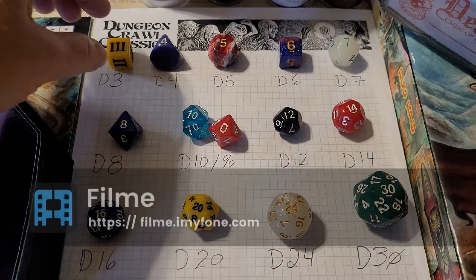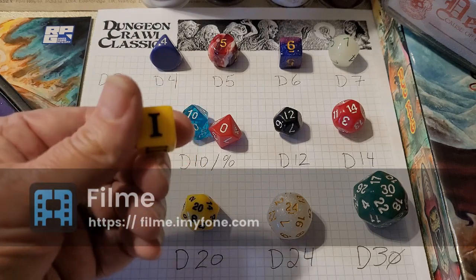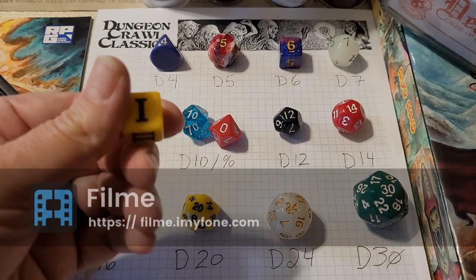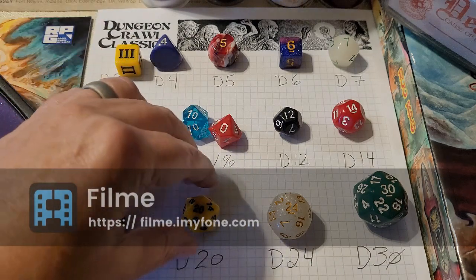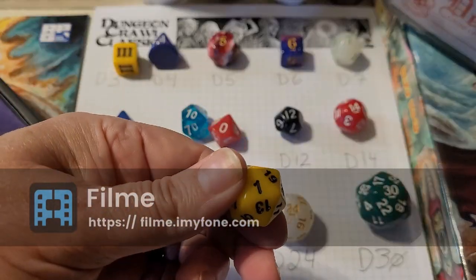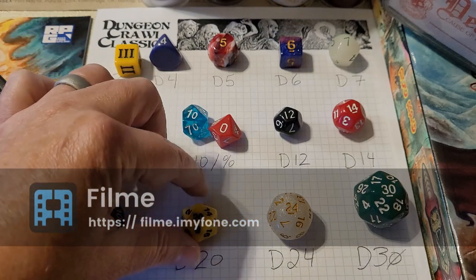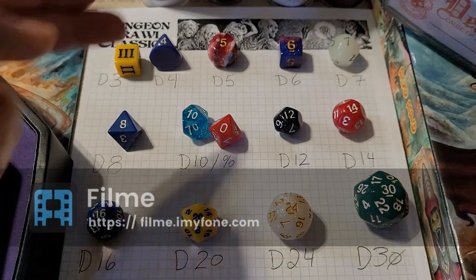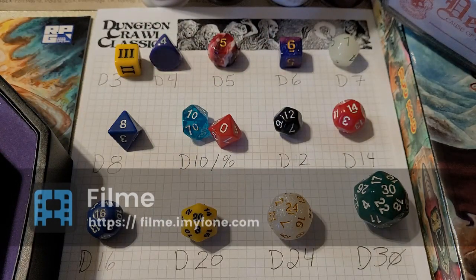Since we have some odd-shaped dice here, most of them you can determine what die it is by finding the highest number and flipping it over, or finding the one and flipping it over. A D20 is a good example. The ones that don't work that way — the D5 and the D7 — those are their own little odd ducks.